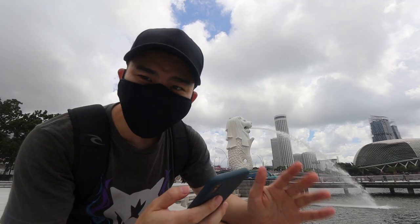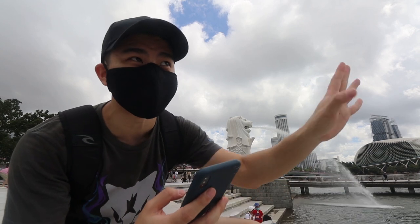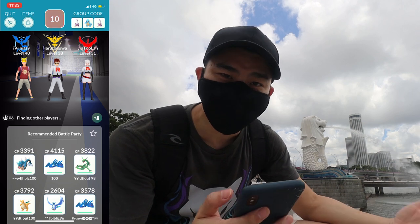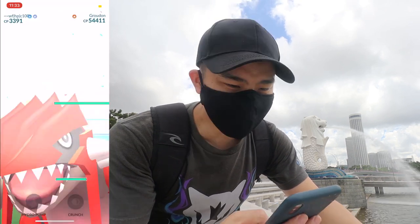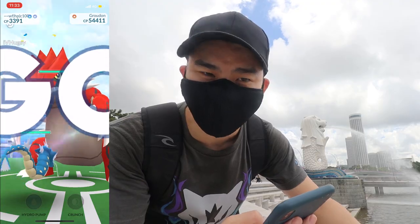It's not every day you get to raid in front of this Merlion — obviously this is the smaller version, not the Sentosa one, but good enough. This is actually a gym here, so we have a raid. We are going to raid a Groudon really quickly, but it's going to be a bit windy — I apologize, I think rain is coming soon. Let's take down this Groudon quickly because I still have about half an hour for the grass terrain.